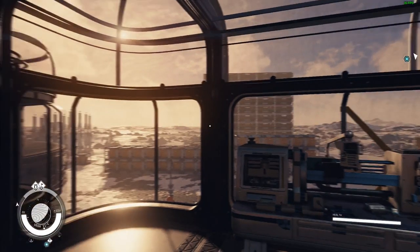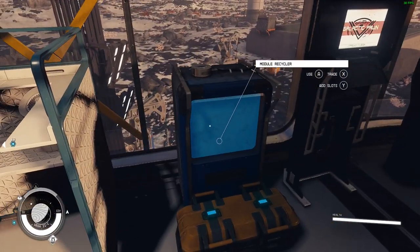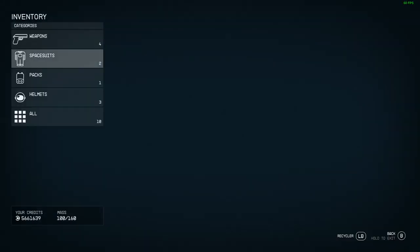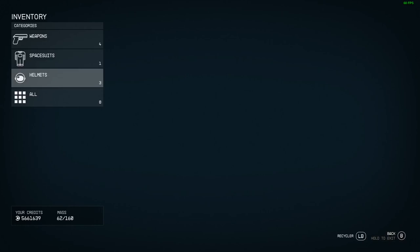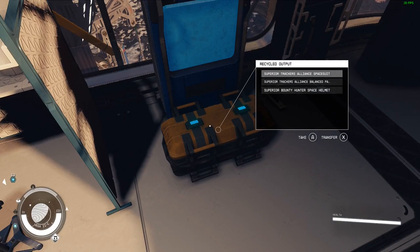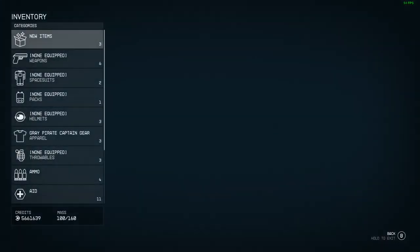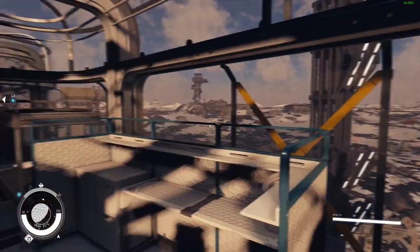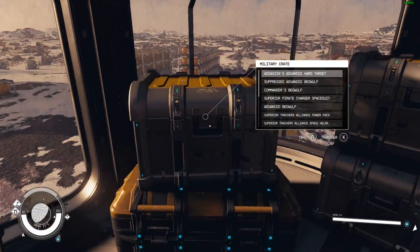Next, let's work on the spacesuits. To modify our spacesuit, we need to come over here and add slots to all of the items: the spacesuit itself, the pack, and our helmet. We'll take each one back, and if we look at them, you can see each one now has three legendary slots in it.